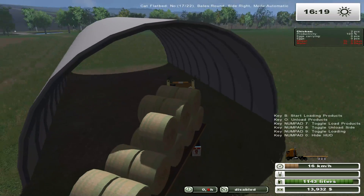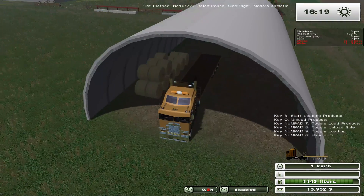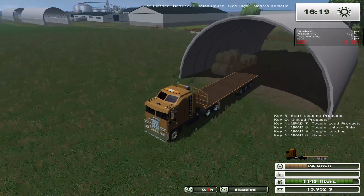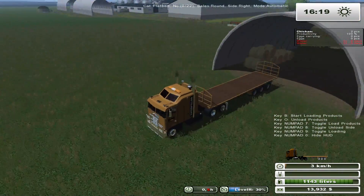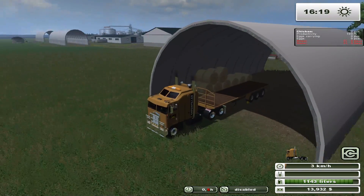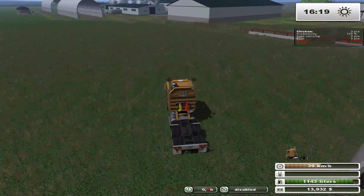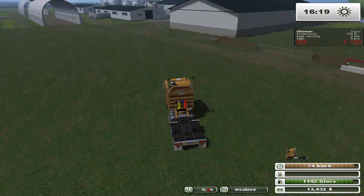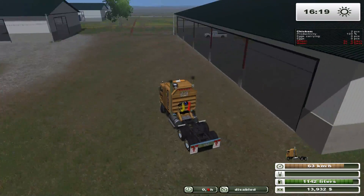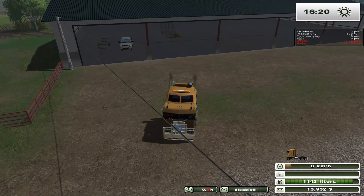We're going to change the unloading side — unload on the right-hand side over here. They actually stayed there; I'm kind of surprised. I'll just leave this trailer right here because we're not going to need it for a while. Let's go do a little bit of shopping.